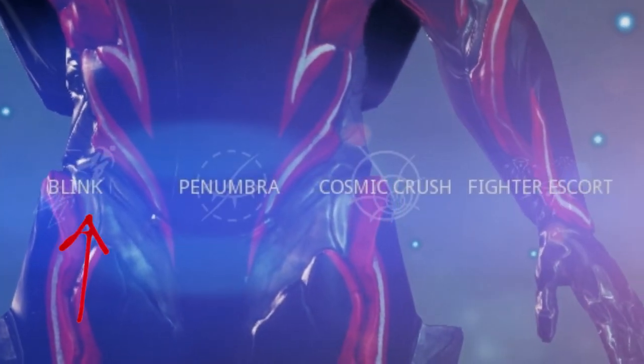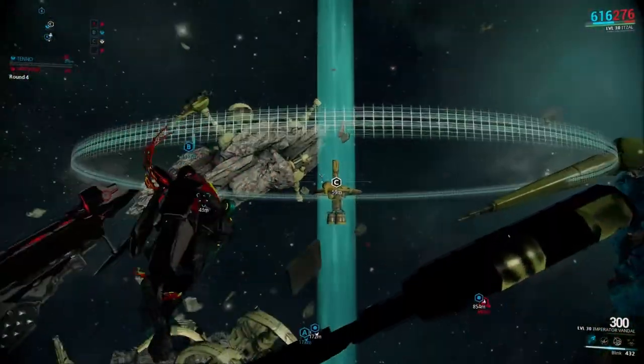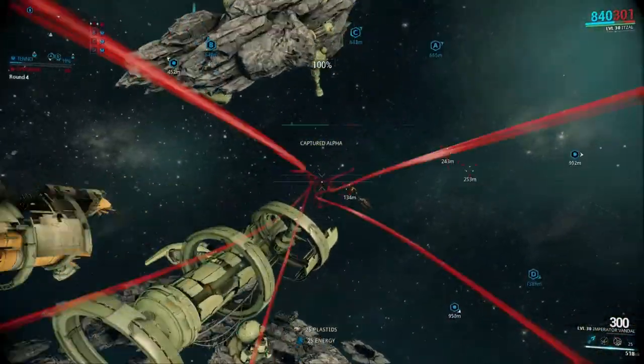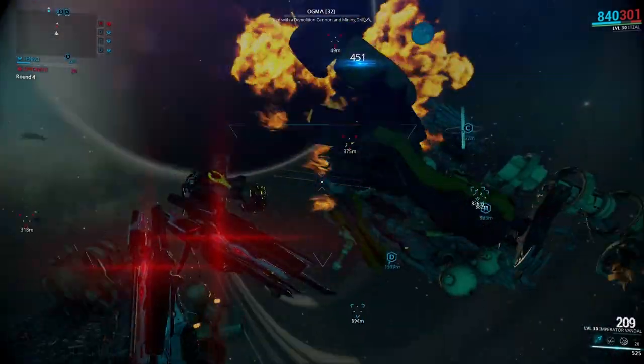Now let's check out the abilities. The first one is Blink, where your arc wing will teleport you a small distance — but in this case it will teleport you across the flipping map. The enemies waiting for you at the place you teleport will all get stunned. When you're in trouble, just blink away.